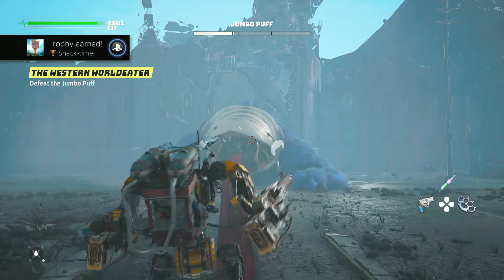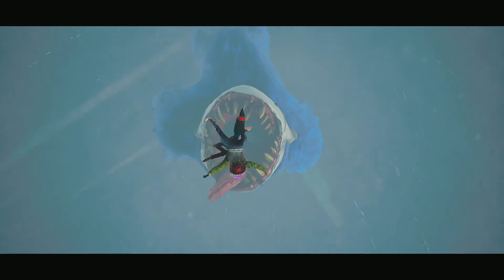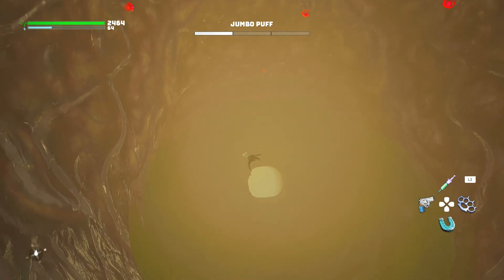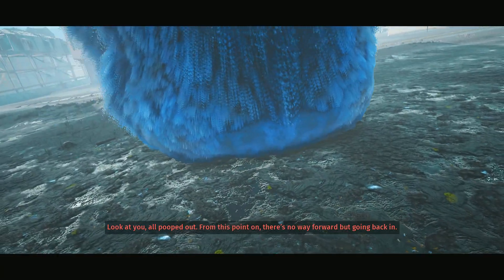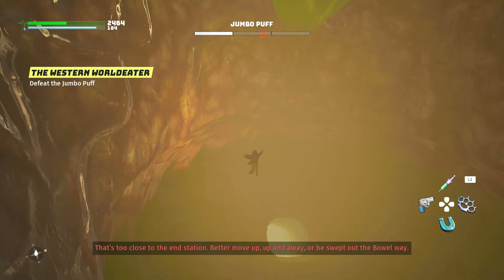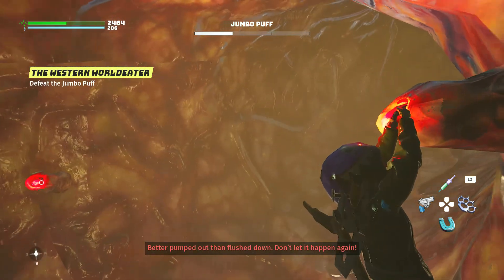Stop on his tongue — snack time! I've got a bad feeling about this. It goes all the way down to the stomach. Start like a snack and you'll end up with a ride down the intestinal canal. That's too close to the end station. Look at you — all pooped out. From this point on, it's a little way forward but going back in. What the hell? That was a little... Better move up, up and away. We swept out the bowel way. Better pumped out than flushed down. Don't let it happen again.